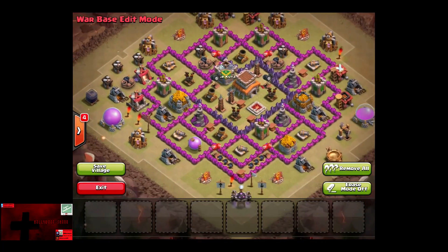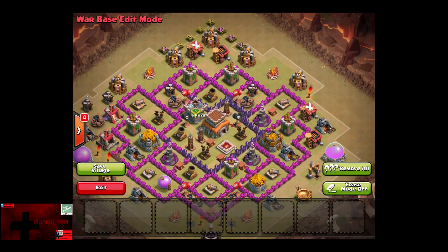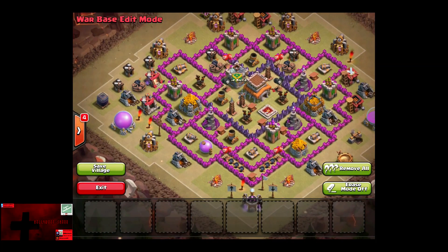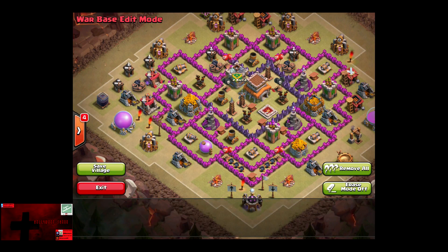You can also edit war bases, so they will be completely different from your regular village. So if you're like me, liking to keep your Town Hall out to protect your resources, now you can do so by having a different village. And if you don't like the changes made, you can edit it.